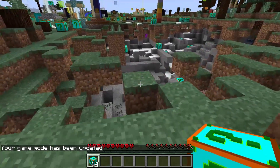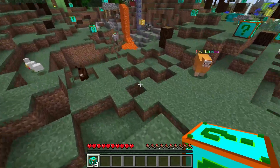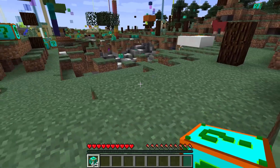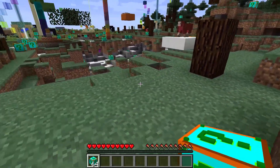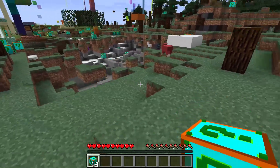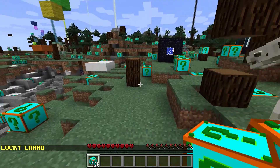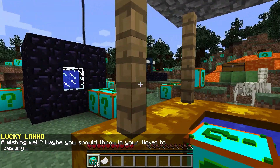Welcome back to the video! Today I'll be showing you the plural lucky block, which is supposed to be even crazier than the spiral one. This is the plural lucky block and the first one is going to be lucky land — wish you're always throwing your ticket to class and stuff like that.